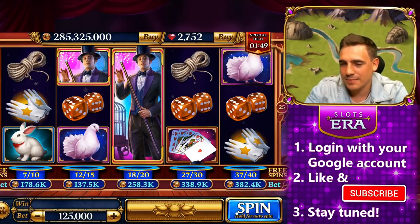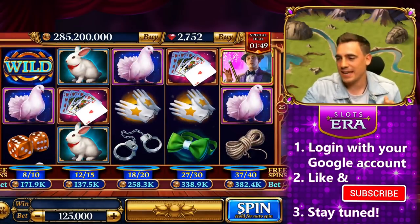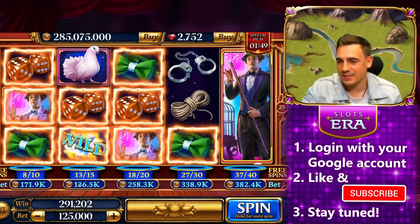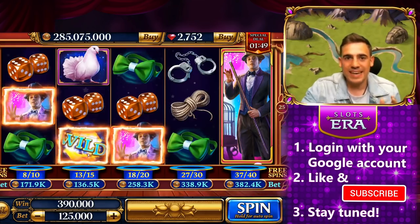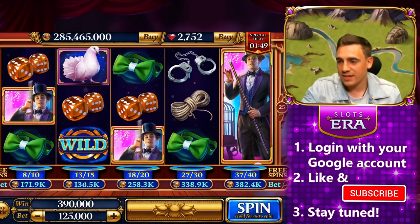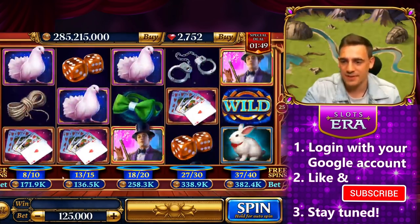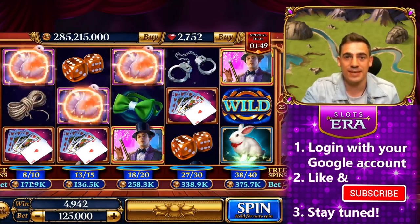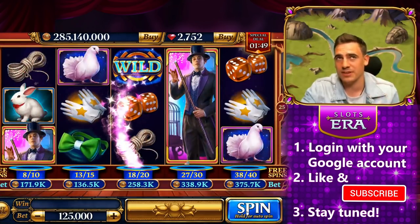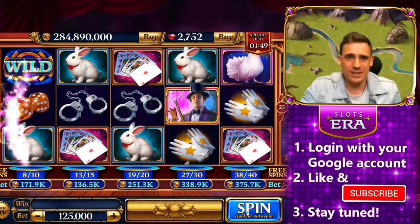I'm not a fortune teller, but I can tell you this session will be full of free spins. That's because this slot is all about free spins. You can see the counters under each reel — whenever a wild symbol appears anywhere on the reels, it increments the value by one. When we fill the counter, the free spins begin. Every single reel gives you a different set of free spins. For instance, the first reel gives you five free spins with a win multiplier of five, and the second gives you seven free spins with a win multiplier of four, and so on.